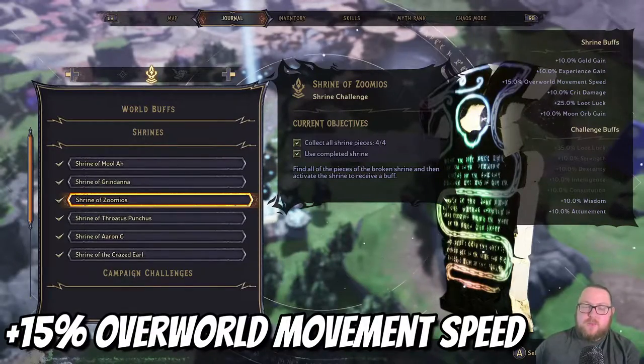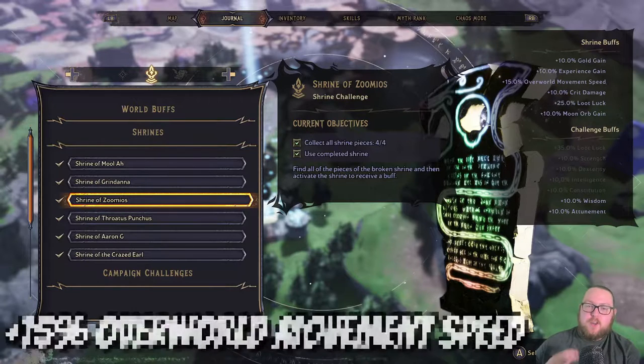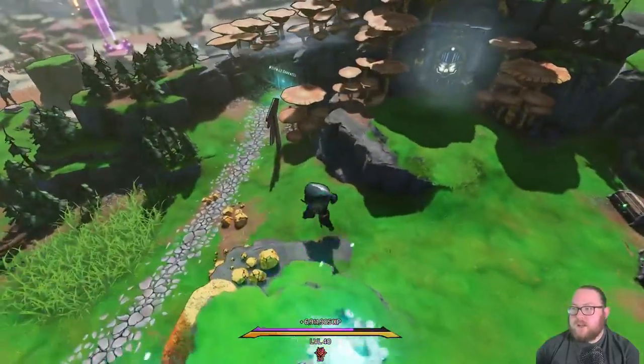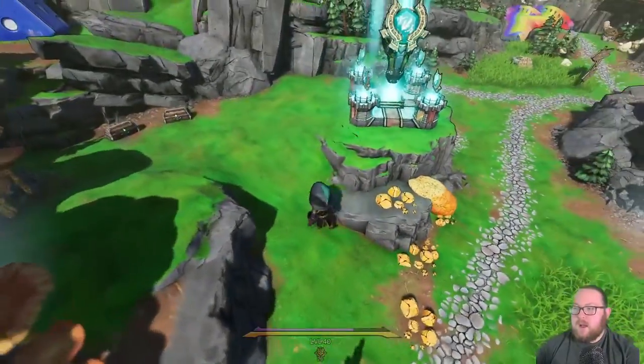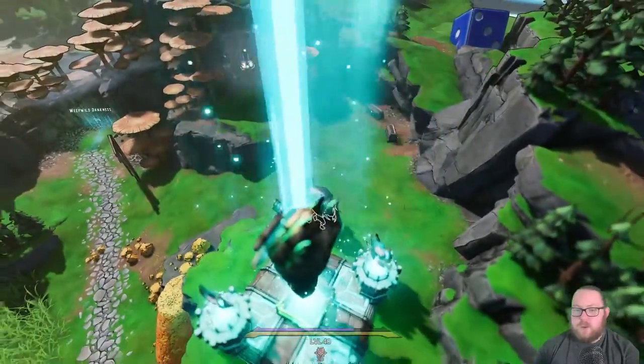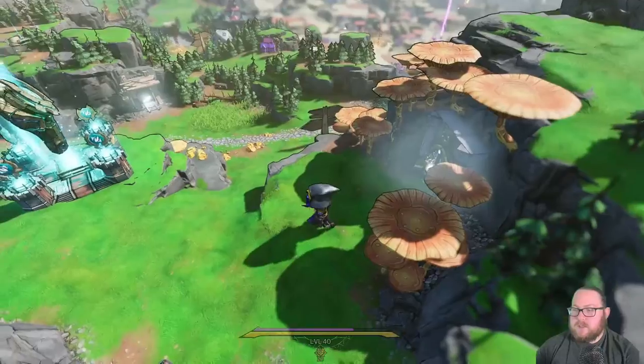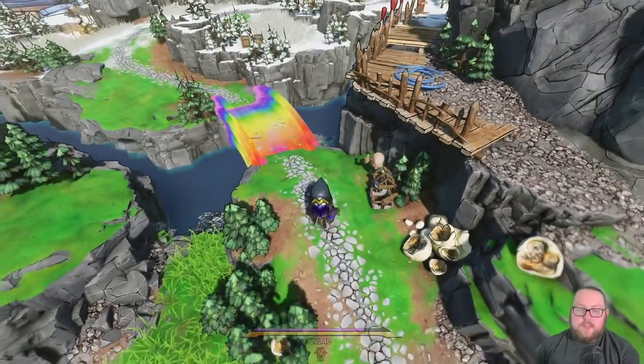The next shrine is going to be the Shrine of Zoomios. This one gives you a plus 15 percent to your overworld movement speed, so on the overworld map you'll move much faster. This one is located right here on the map — it's actually right next to the Weep Wild Dankness. The very first shrine piece is going to be in this dungeon right next to it.